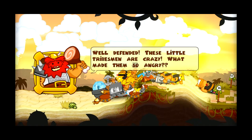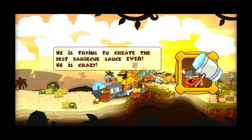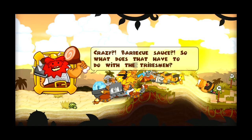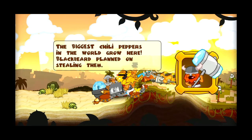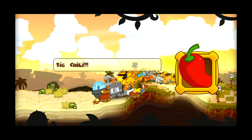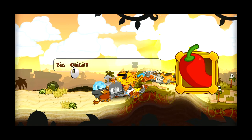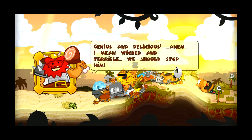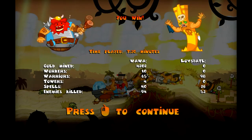These little tribesmen are crazy — what made them so angry? Well, that is Blackbeard's fault. Blackbeard is trying to create the best barbecue sauce ever — he's crazy! The biggest chili peppers in the world grow here, and Blackbeard planned on stealing them. There's a talking chili — genius and delicious! I mean wicked and terrible. We should stop him.